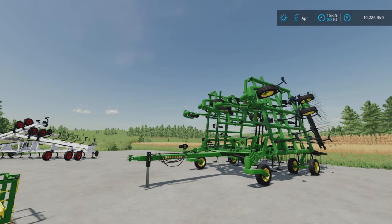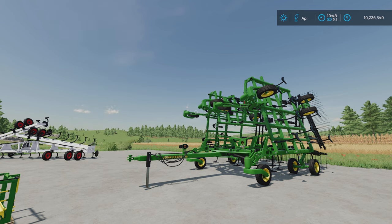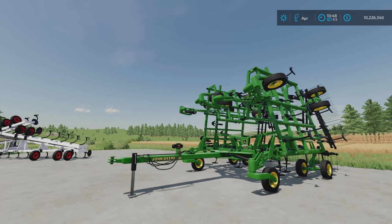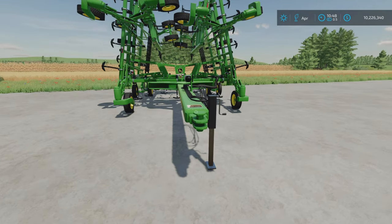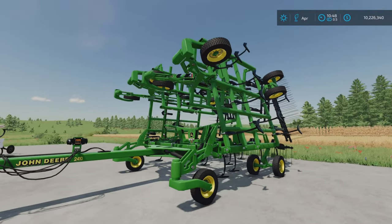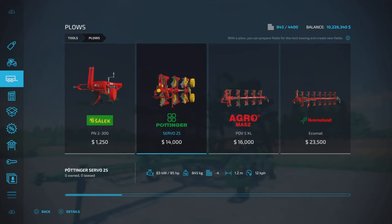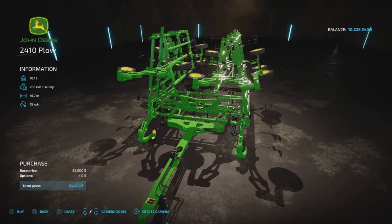Hold your horses, John Deere fans - of course we need a John Deere plow. There are actually two pretty good ones but this is my favorite: the John Deere 2410. It's 13 slots, 85,000 to buy, requires 320 horsepower, and covers 16.7 meters. Pin hitch - you know what that means. In the beginning there was a lot of trouble with this one but the mod maker has updated it and it's working pretty good now.